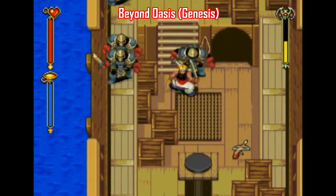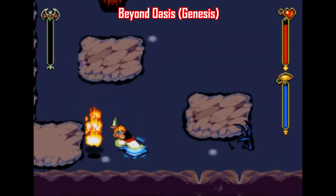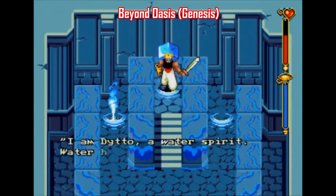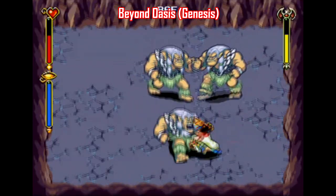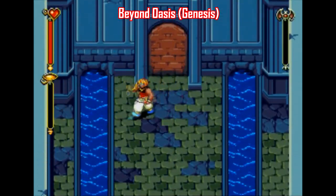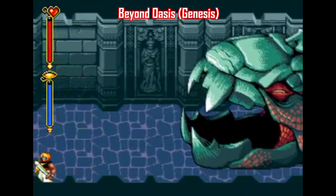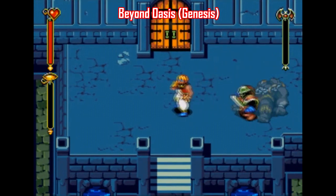Let's move on to the Sega Genesis, and the most obvious choice is going to be Beyond Oasis, otherwise known as The Story of Thor. This is a really good action-adventure title because of the range of your character's functionality — you can run, jump, duck, use magic, execute special moves using fighting game-style inputs, and do all sorts of other cool stuff to solve puzzles and defeat enemies. Plus this game looks and sounds incredible for a 16-bit game. It's a polished, well-designed game with a really fun combat system, and it's well worth playing if you haven't already.